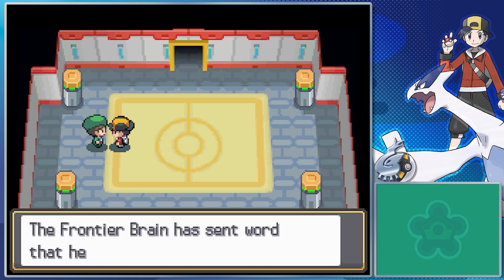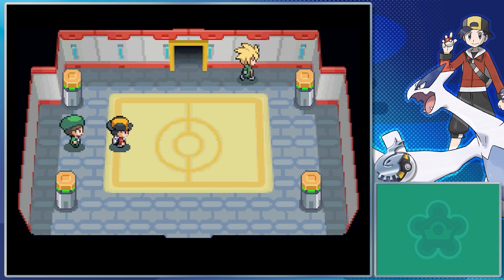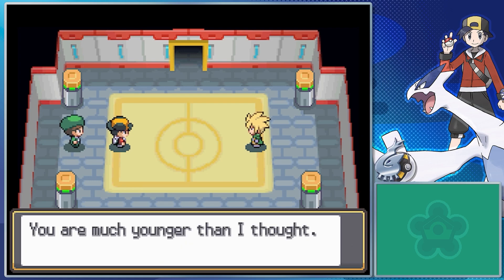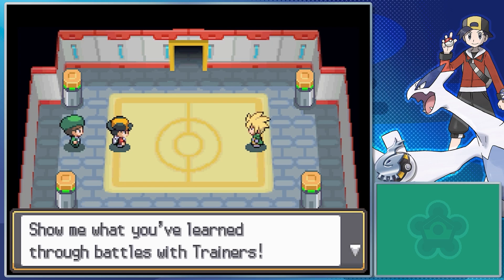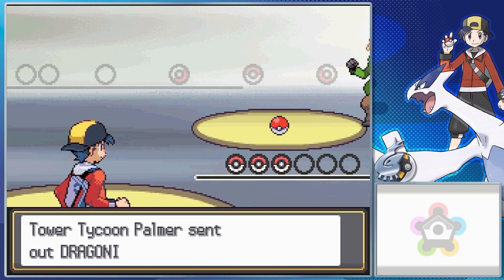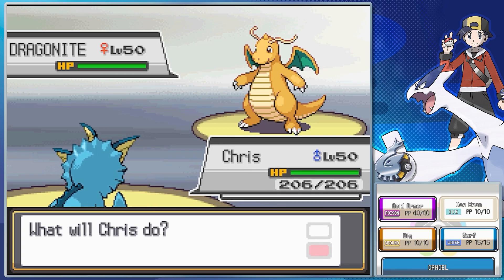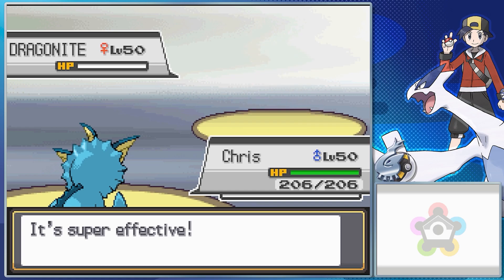Palmer introduces himself and notes he's heard about us. He starts off by throwing out his Dragonite, holding a Lum Berry so it can randomly heal all status effects. It has Dragon Claw, Aerial Ace, Thunder Wave, and Dragon Dance — but it won't stick around long because of its four-times weakness to Ice. His Rhyperior is holding a Focus Band — a worse Focus Sash with a lower chance of survival — with Rock Wrecker, Earthquake, Crunch, and Roar. His third Pokemon is his Milotic, holding a Shell Bell so any damage it does lets it heal itself, with Surf, Ice Beam, Attract, and Hypnosis.